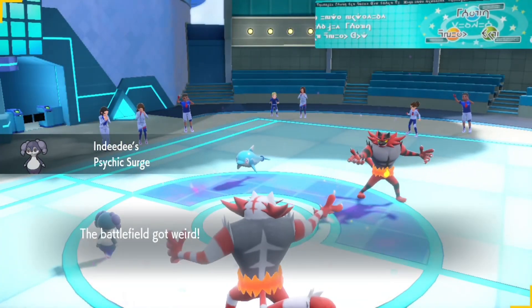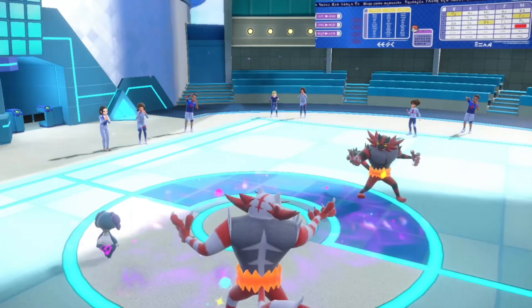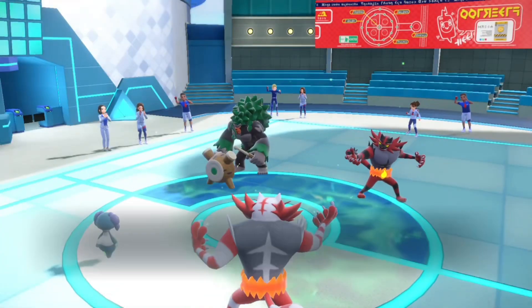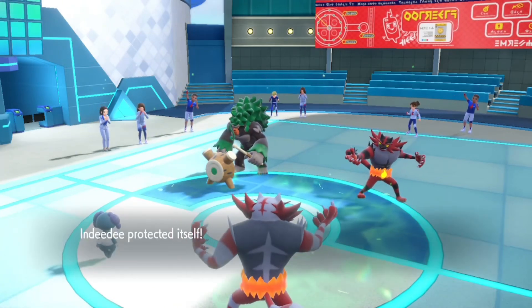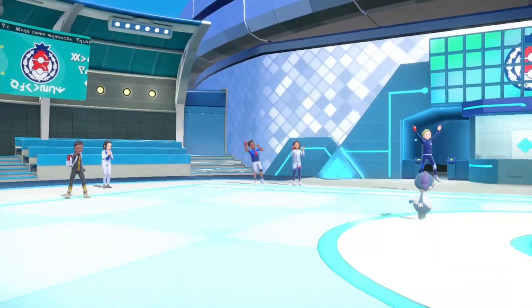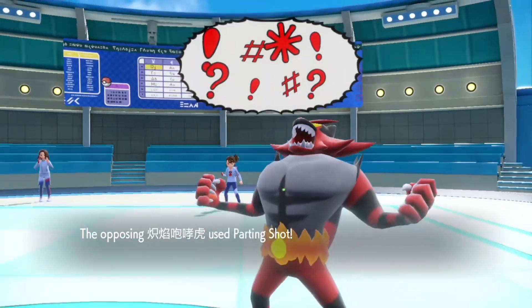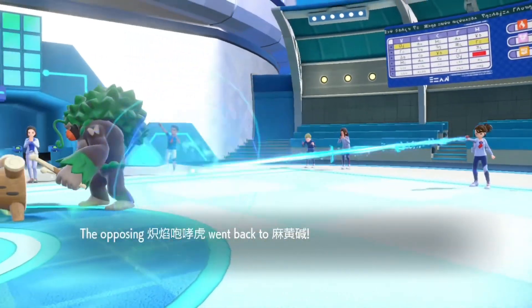You're definitely gonna switch out that Palafin. I'm wondering if you switch into Rillaboom or Archaludon — if it's Archaludon that would be amazing so I can use Knock Off. It is Rillaboom — probably using Parting Shot or Fake Out something like that, but I use Protect anyway. Shame — you tried it. Knock Off. It would have been amazing if that was Archaludon. I switch in Torkoal. Parting Shot comes out.